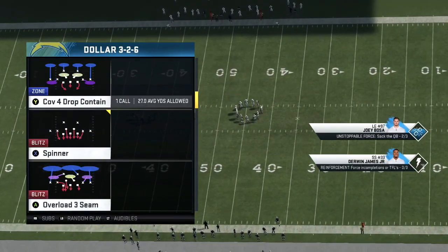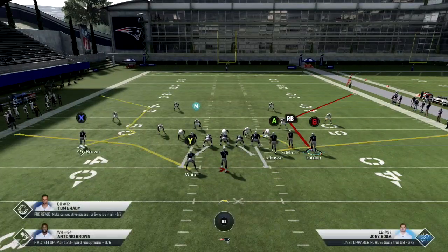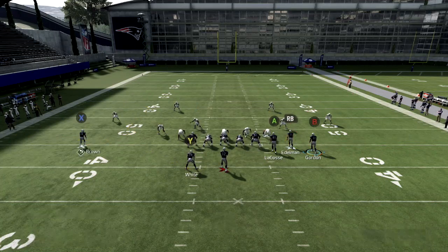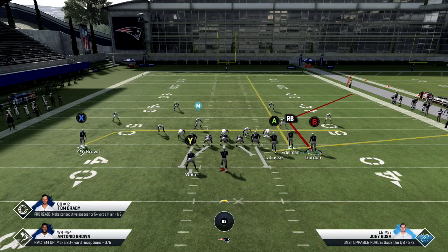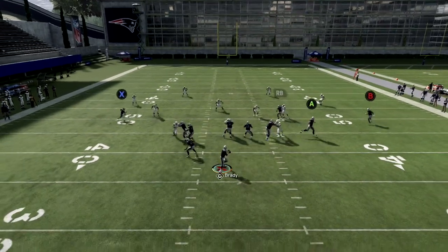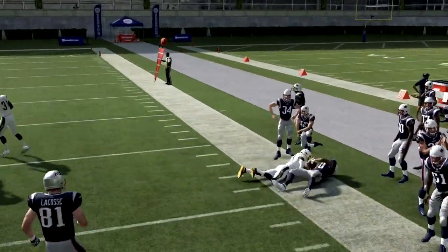I want to show you how effective the motion corner out is against a cover four and a cover three look. If you don't have Tom Brady, Kelce, or Ertz to get those extra hot routes, you don't need it. I'm in Bunch right now, Corner Strike. I'm just going to streak the RB, block my running back, and drag X — that's all. I'm going to motion out the corner route to the right, and you can see he gets open versus cover four. I throw it as he breaks and it's wide open for a nice possession catch.